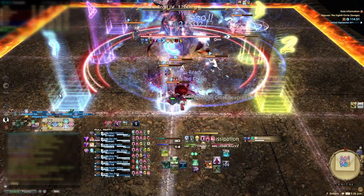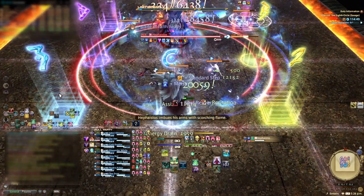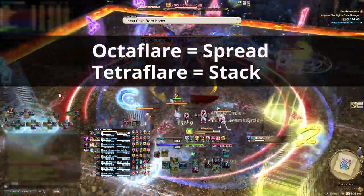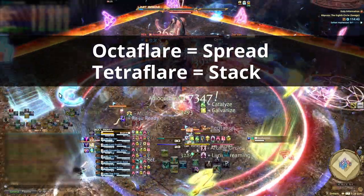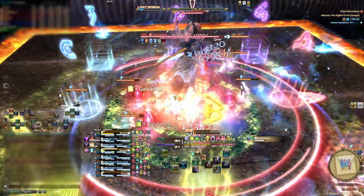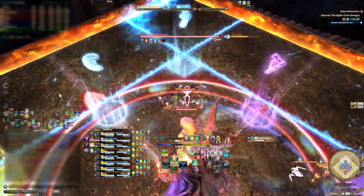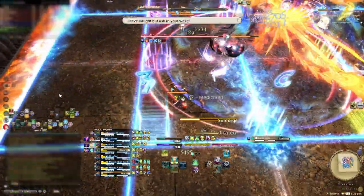We're going to spend about 2 minutes and talk about how to do the first mechanic of P8S. Here's a quick overview: the boss either casts Octa Flare or Tetra Flare, meaning you have to stack or spread at the end of the mechanic. Then you'll learn how to dodge the blue lines that draw on the floor, and finally dodge the Phoenix or Dragon AoE while resolving the stack or spread.